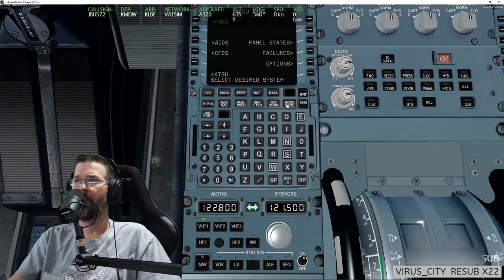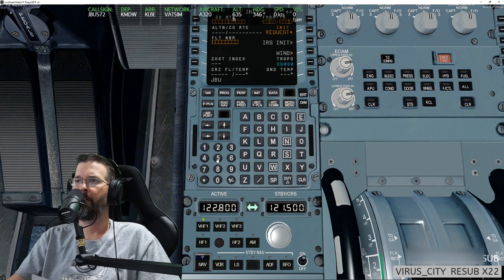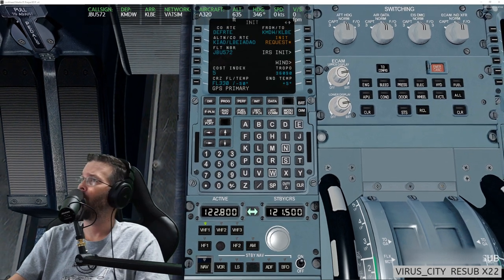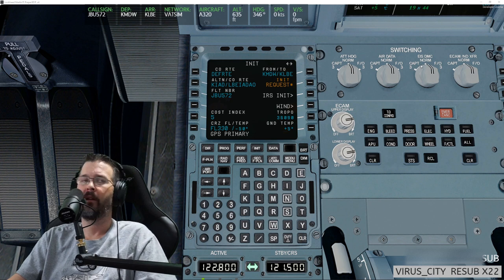I'm going to go into the FMGC. I should do my route first before pushback. Let's do the INIT page — IRS INIT looks good. I'm going to put in my flight number: JetBlue 572. I'll just do an INIT request and it's going to pull it in from SimBrief. Let me change my camera view because the ProjectFly banner is cutting it off slightly. There we go — that brought the flight plan in, which is very cool.